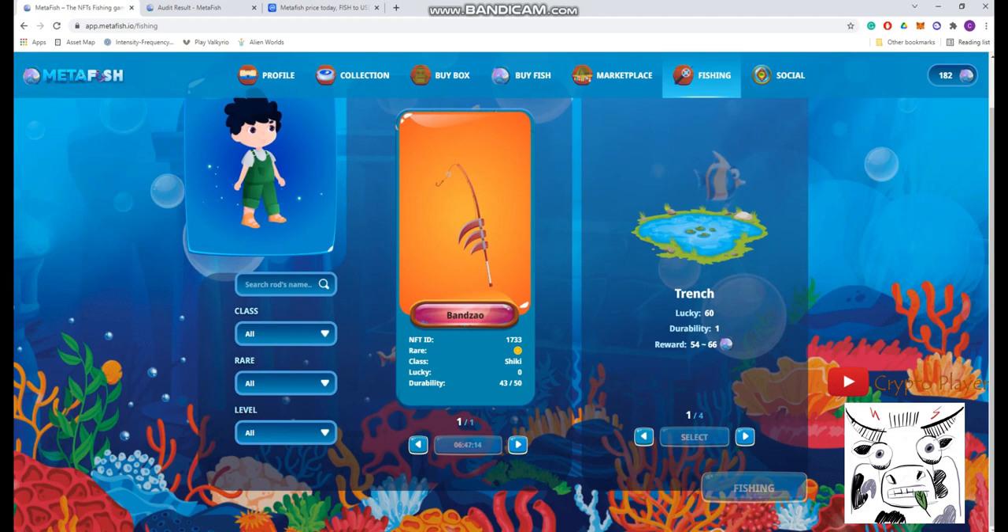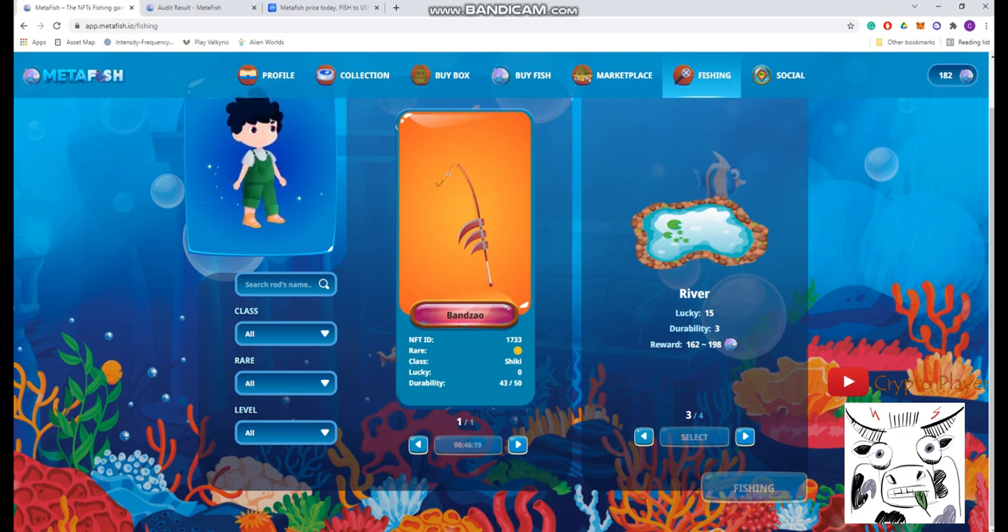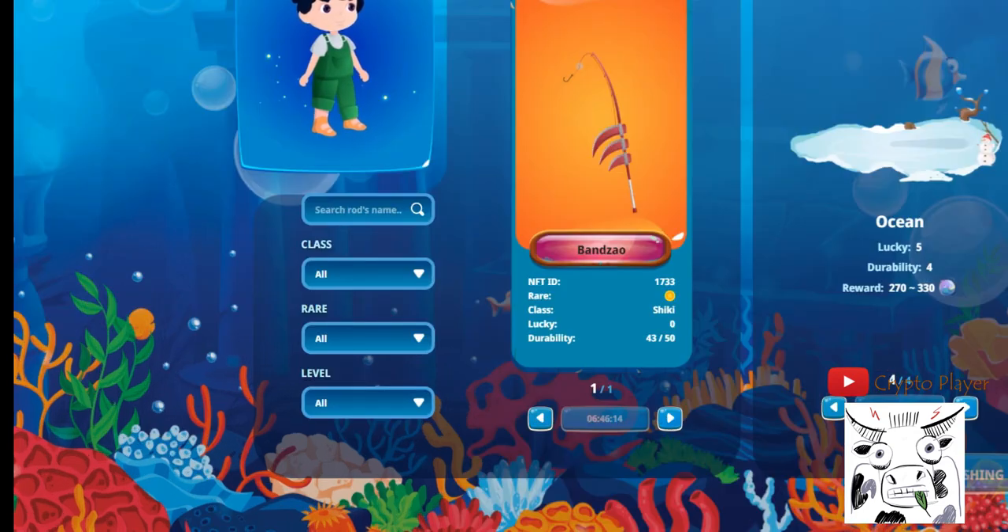The four lakes offer different risk-reward tradeoffs: Lake 1 gives a 60% catch chance, Lake 2 gives 30% with more rewards, Lake 3 gives 15%, and Lake 4 gives only 5% but has the highest possible rewards. A six-star rod adds 25% more luck, while a two-star rod adds 5% more. So on Lake 4 with a two-star rod you'd have a 10% chance, and on Lake 3 with a two-star rod you'd have 20%.